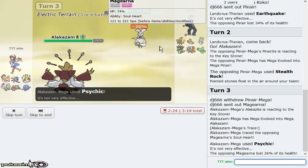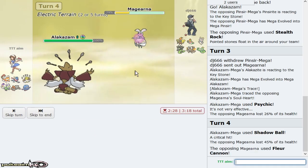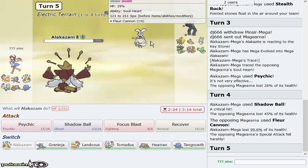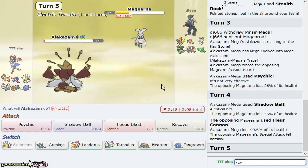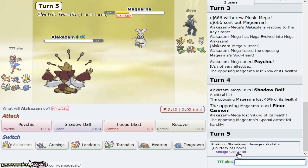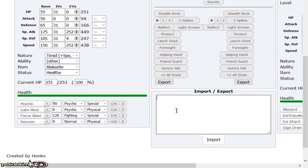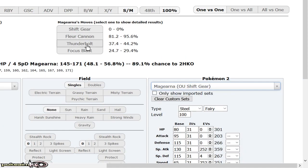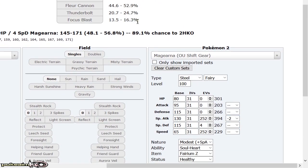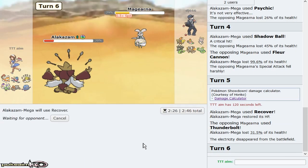He goes out to Magearna. I don't think I need to switch — I'm going to Shadow Ball. Based on that damage I know I'll get a KO as he goes for Flare Cannon — it doesn't knock me out. If the next one doesn't knock me out I can Recover. Magearna uses Shift Gear and Flare Cannon — it's Modest. At minus two it does 52%, so it can't KO me. I Recover as he goes for Thunderbolt — and I can Recover one more time.